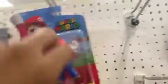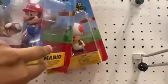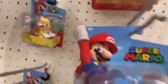Other than that, we got a Blue Yoshi, regular Mario, regular Toad, Pair of Bones, Cat Mario 2.5, Yellow Toad, regular Yoshi, regular Tails, and regular Sonic.